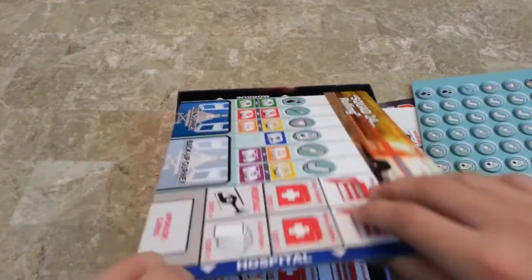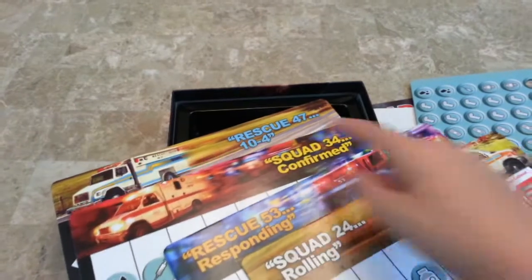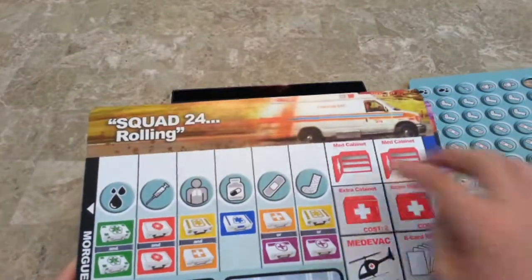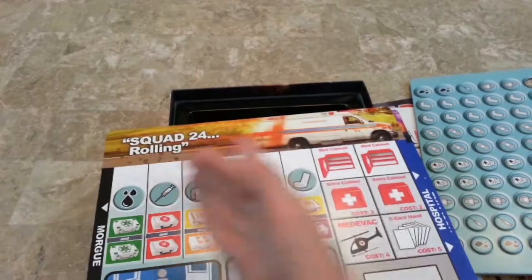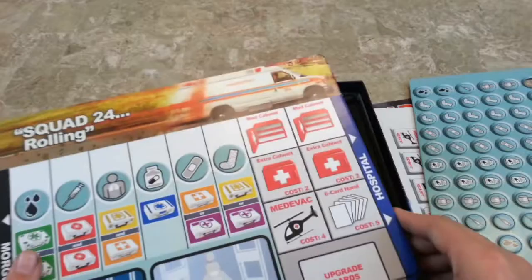These are the player boards — each one is different. You've got Squad 4, Rescue 3, Rescue 134, and Rescue 47. Each has spaces for supplies, and upgrades like main gurney and backup gurney. There's also the morgue for patients you lose and the hospital for patients you save.